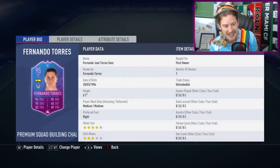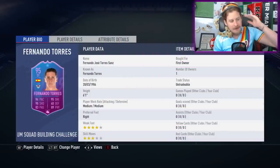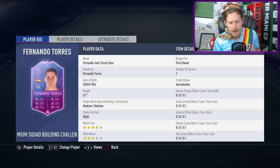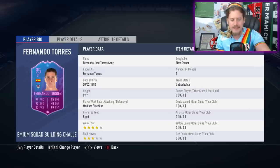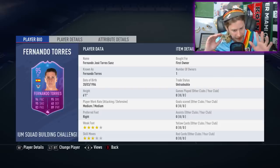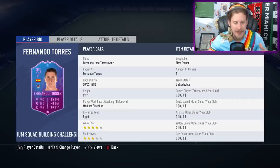Welcome to the 95-rated Fernando José Torres Sanz, the mid-2000s rooster hair, Fernando Torres End-of-Era Premium Squad Building Challenge. I don't think this is called End-of-Era, even though it should technically be End-of-Era based on the design art. It's actually very, very cool. Shout out to the graphics guys over at EA for putting that amount of detail in.